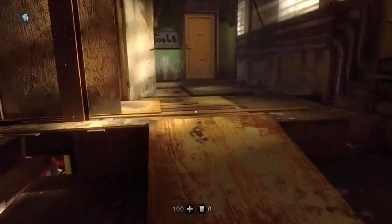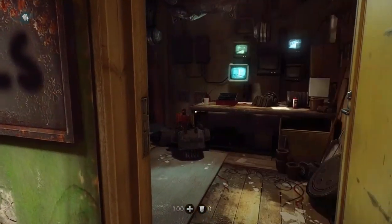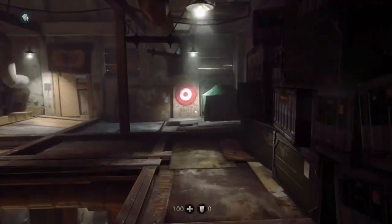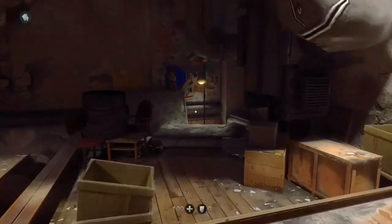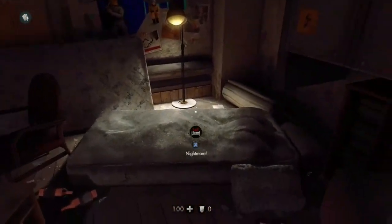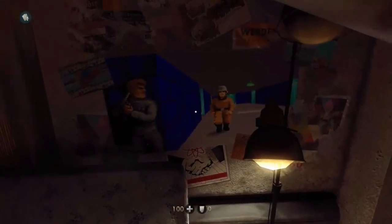A couple of missions into the game you get access to the resistance headquarters, which serves as a kind of hub area between missions. This can be done from the very moment you get into this area. Simply head all the way upstairs where you will find a mattress just laying on the floor. You will be prompted to hold X for something called Nightmare.